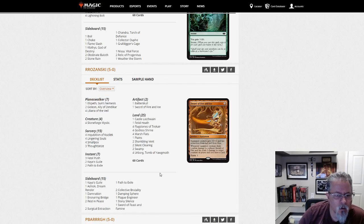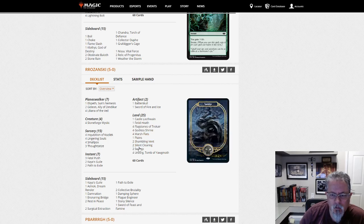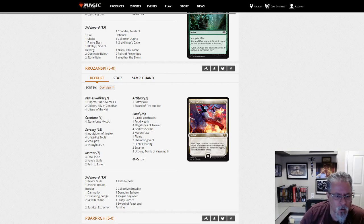And here we are with Rosansky — is this Black-White? Oh, it's Smallpox. Okay — Smallpox with Stoneforge Mystic. That might have been in builds before — I don't recall it — but it could be. There are a lot of decks in Modern.